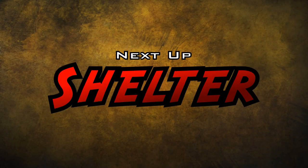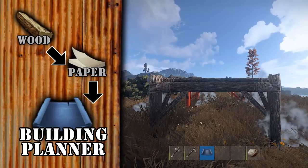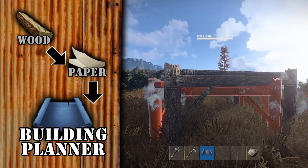Next up, shelter. Gather more wood, craft a piece of paper, then a building planner. Use that building planner to set a foundation.